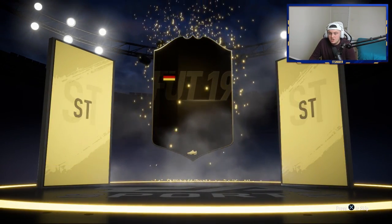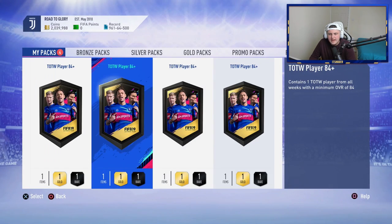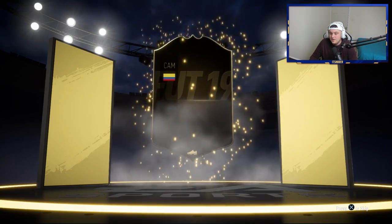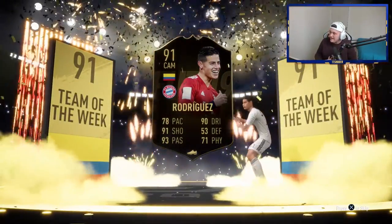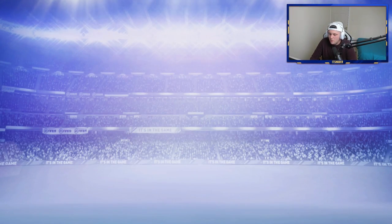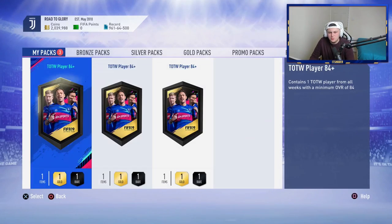Let's see if we can get anything better than Jordi Alba. German striker — Werner? No, it's Traoré — no one cares about Traoré. We'll store it. Colombian CAM — James Rodriguez! 90... 91! Oh my word — we've had some insane luck. 89 Jordi Alba at about 110k, and James Rodriguez 91-rated at about 100k right now. That is sick! 91-rated — that is fantastic, a huge pull. I was not expecting a high-rated card like that. Three packs left.